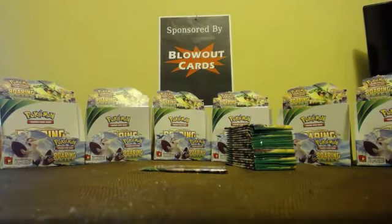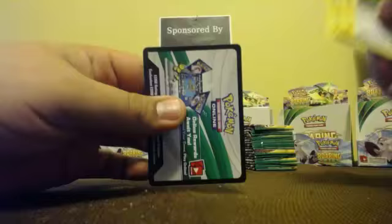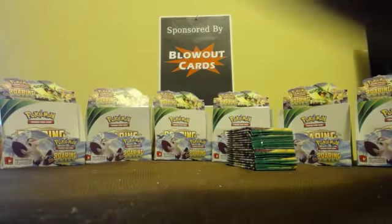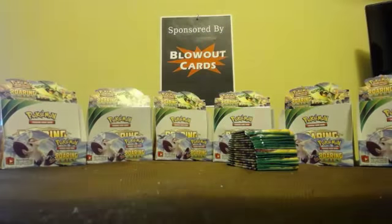Fletching reverse holo, pull up Carvanha, Carvanha. Exeggcute and Beautifly. Reverse holo pull up Hera and Articuno. I just realized I didn't even pay attention — just going straight for it. This case has just been so good. You guys are gonna get one box in one video — whole box, here we go. No point in stopping now, I'm on fire, I feel it.